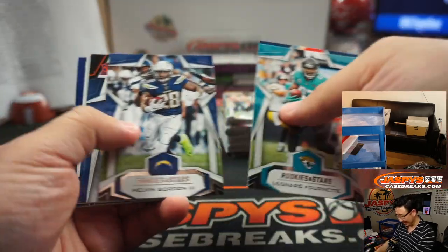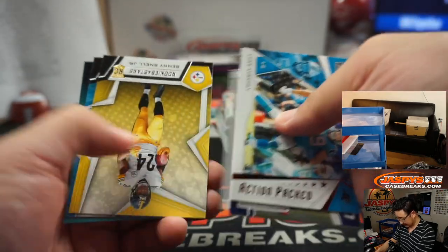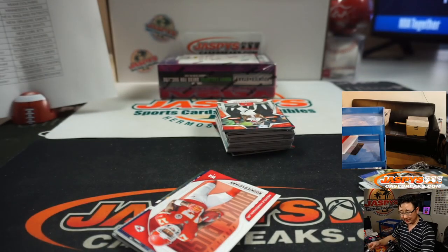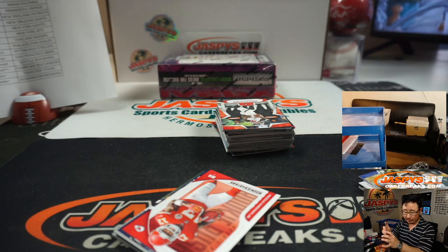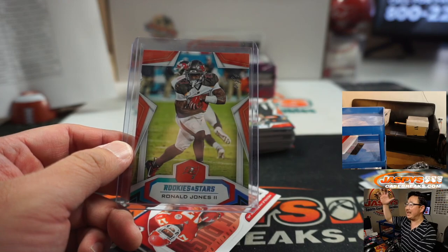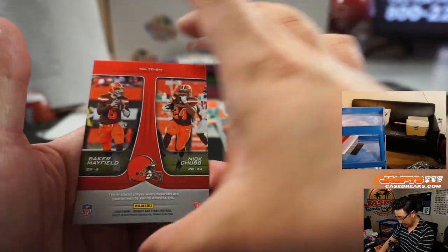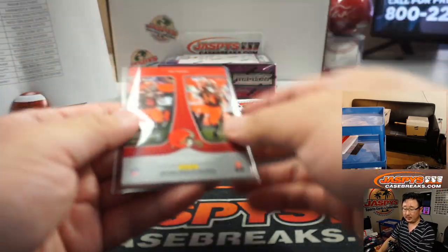Second to last box — the penultimate box. We've got Ben Burr-Kirvin to 99. That looks special — different kind of foil because it's a one-of-one. Ronald Jones the Second — Tampa Bay Buccaneers, Chris Maxwell got randomized the Bucs. All aboard the Big Hit Express! Baker Mayfield, Nick Chubb team duels to 199. That goes to Glenn and the Browns.